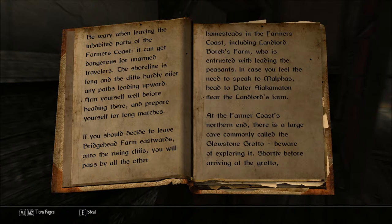If you should decide to leave Bridgehead Farm eastwards onto the rising cliffs, you will pass by all the other homesteads in the Farmer's Coast, including Landlord Borax Farm, who is entrusted with leading the peasants. In case you feel the need to speak to Malfus, head to Pater Acomaton near the Landlord's Farm.